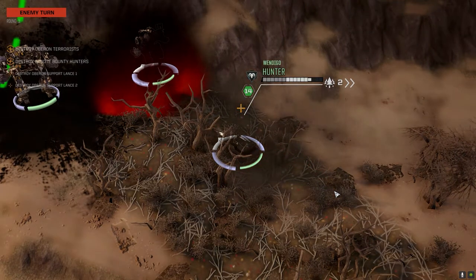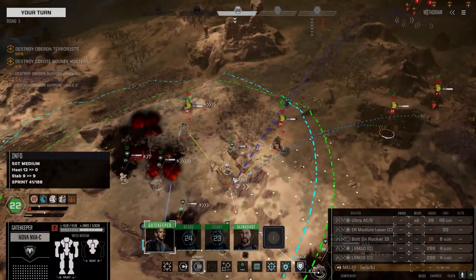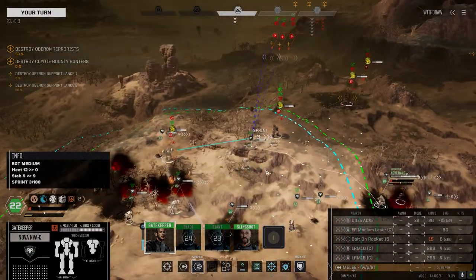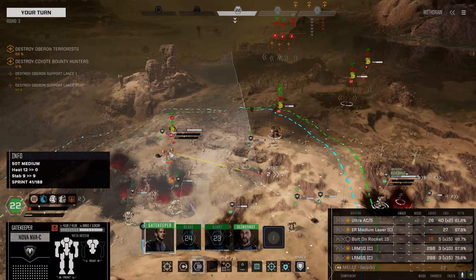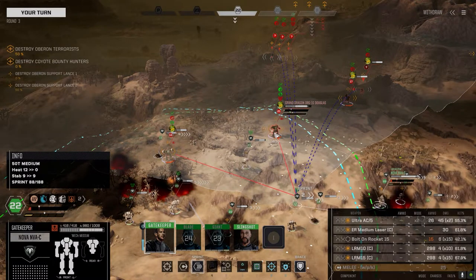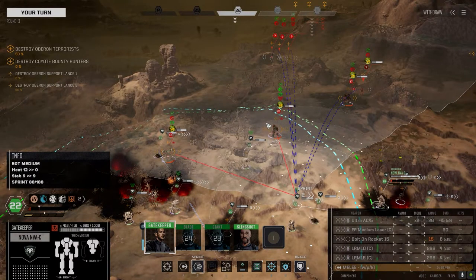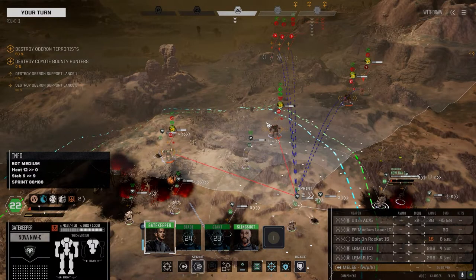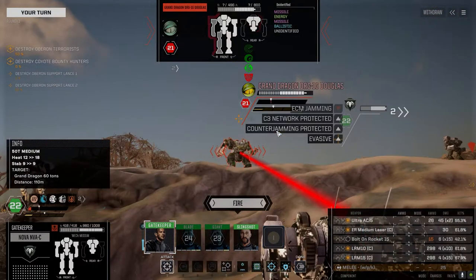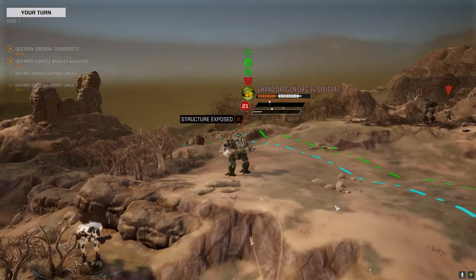It looks like the support lances are only 50% lances, which means we're only facing six guys from the original group — which is a good thing. Any more could be a massive problem. I'm worried about that Timber Wolf. I have to go based on that assumption because we just don't have the firepower to shoot up all its armor. We're going on this guy — he's taking a lot of damage on one side, so let's hammer him with everything. Penetrated the armor.